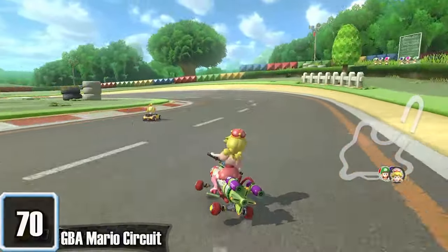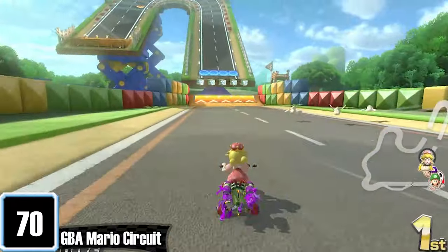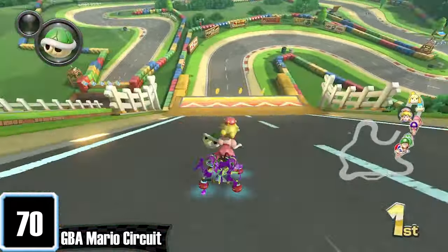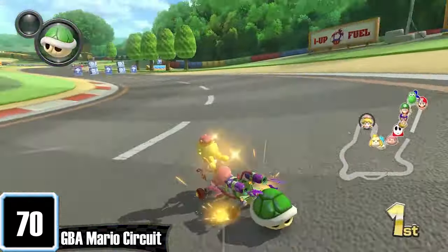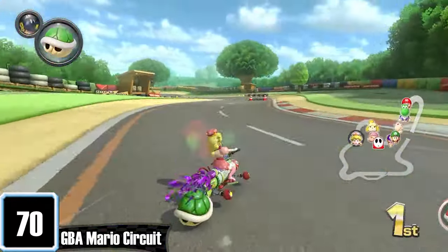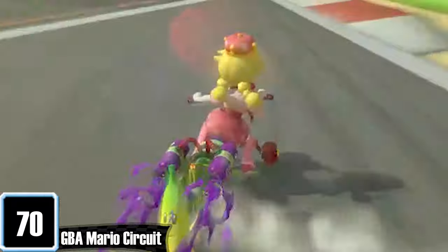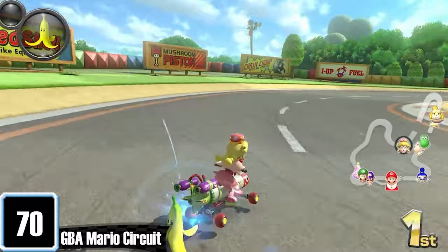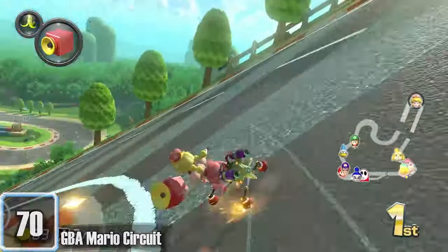GBA Mario Circuit seems normal at first glance until you realize that part of the road is held up by this Gravitron thing, apparently based on a toy Nintendo made before dinosaurs were invented. It's the only track in the game that actually looks like a real-life go-kart course. The pit stop at the end is unnecessary, but I love it. When Mario Kart first came out on the Wii U, this was the only GBA track we got, and I can still enjoy it to this day.